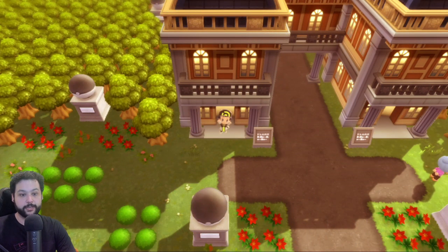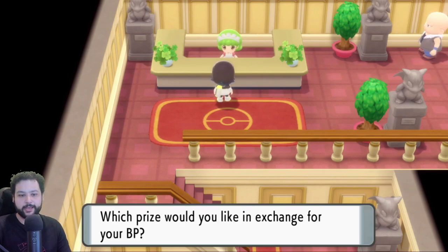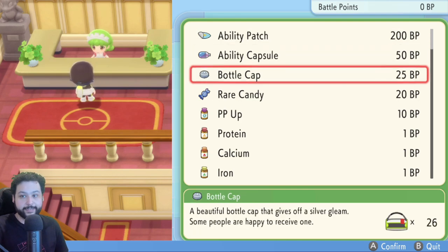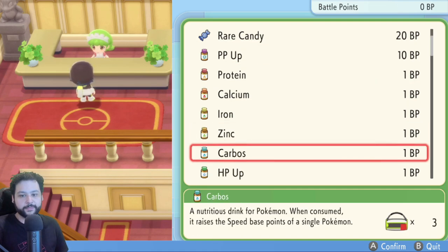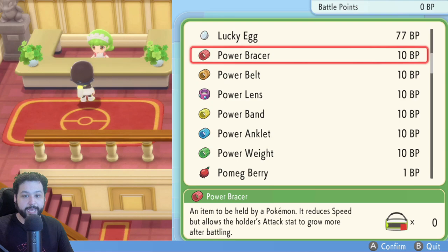There are two good methods of EV training in Brilliant Diamond and Shining Pearl. The first is EV training by defeating Pokémon. You want to be in the post game, go to the Battle Park, head to the Battle Tower, and talk to the lady on the left — she sells EV training items for Battle Points. She also has great stuff like Ability Patch, Ability Capsule, Bottle Caps, and Rare Candies. Today we're focusing on the power items.